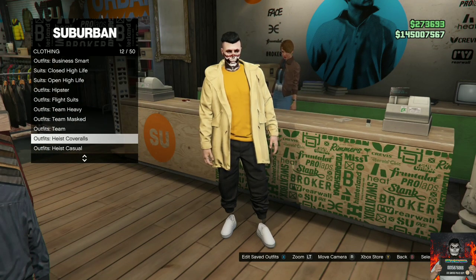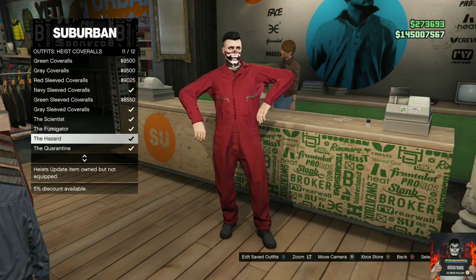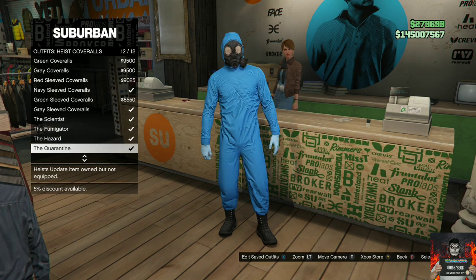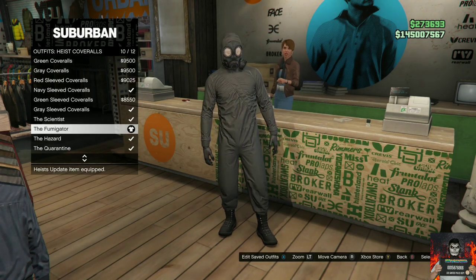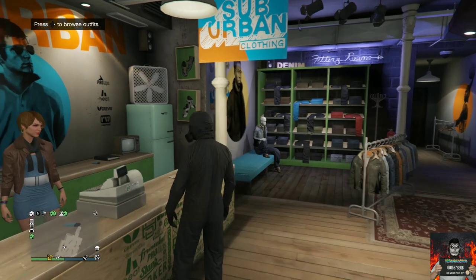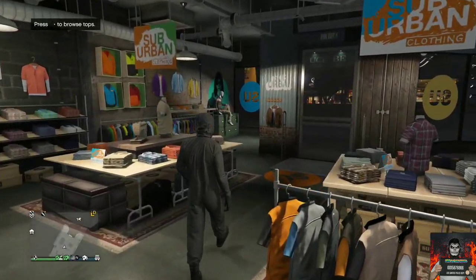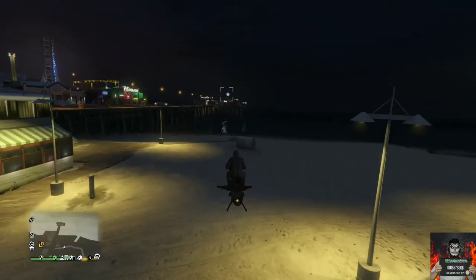Back out once, then go to heist coveralls and purchase heist coveralls that include a gas mask — it doesn't matter which ones, as long as they have a gas mask. Afterwards, make your way to the nearest telescope.